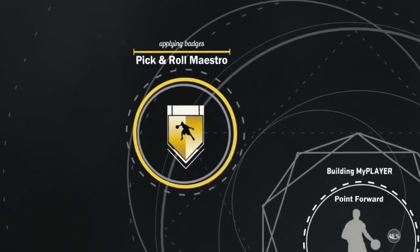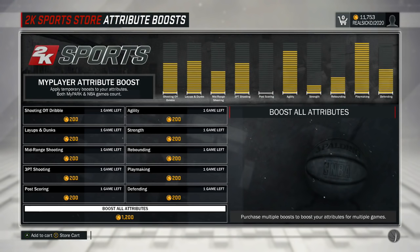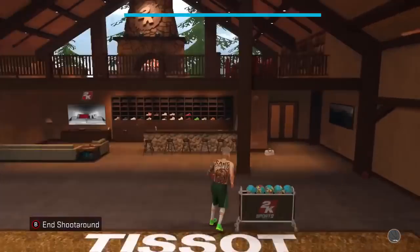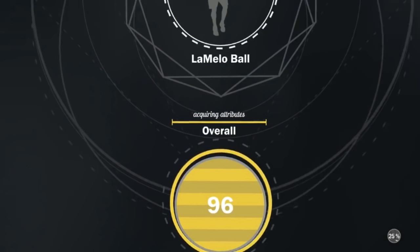Alright, so the name of this video was that you get all Hall of Fame badges — so why the fuck do you got gold Pick and Roll Maestro? At least if you're gonna make a fake glitch, bro, at least get the badges, at least get your six badges that come with your archetype Hall of Fame. You're gonna fake the glitch — come on, dawg. You're in MyCareer — go to store slash upgrades and go to Attribute Boost. As you see, your attributes are still there. That's basically all there is. He's not maxed out, that's not real — you just saw he didn't have a Hall of Fame badge and you just saw he's a 96 overall.